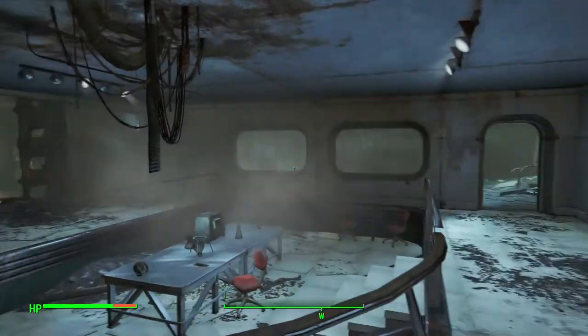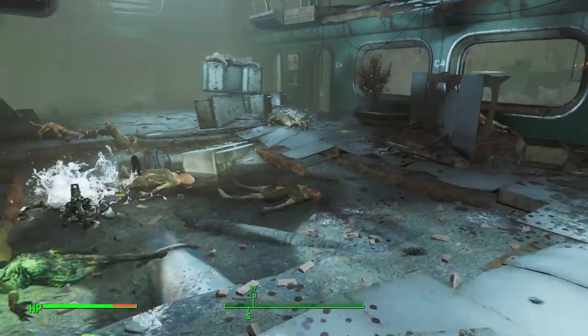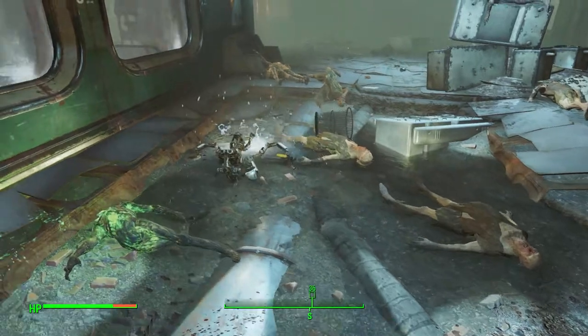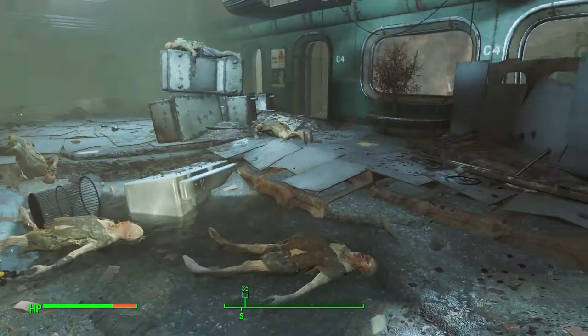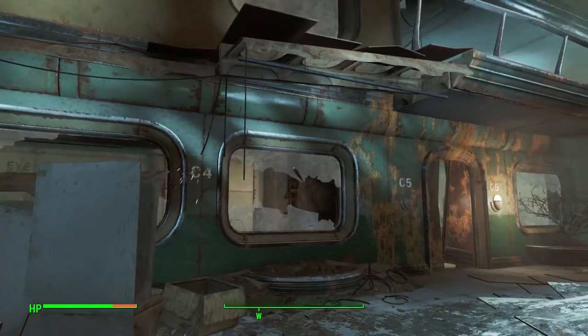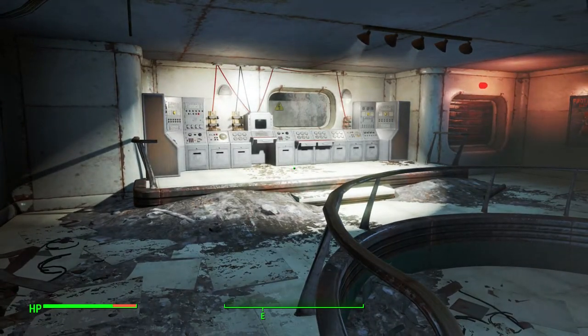Once you enter this building a quest will pop up. It's a pretty short quest and the building itself is pretty small as well. There are a number of different ghouls here so you want to take them out, and once you do that just make sure you explore these different rooms — that's where you find the items you'll need to craft this power armor.